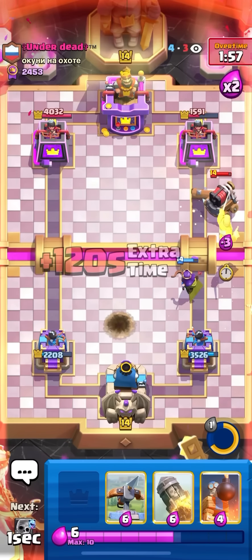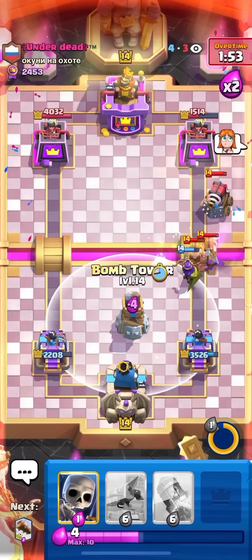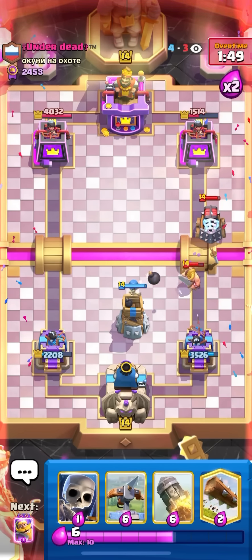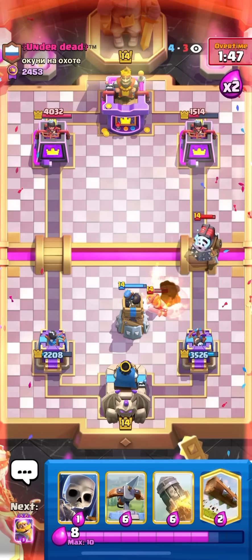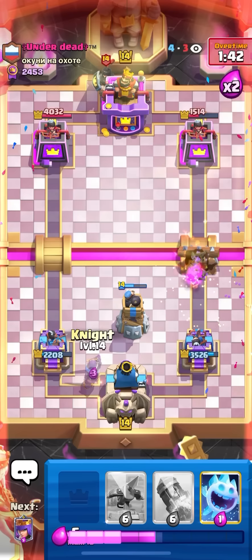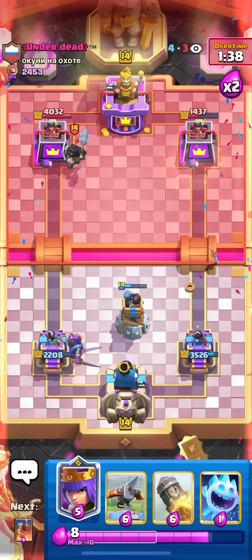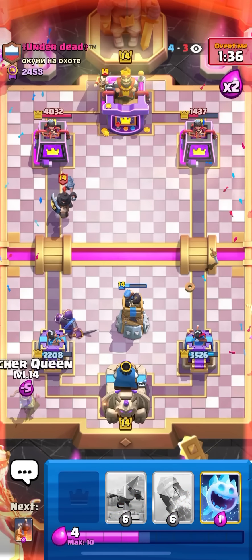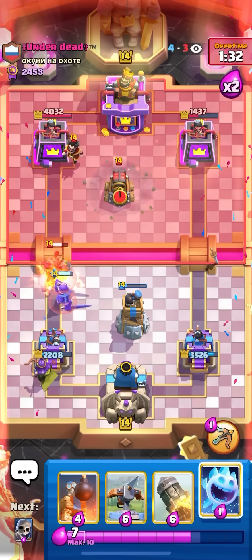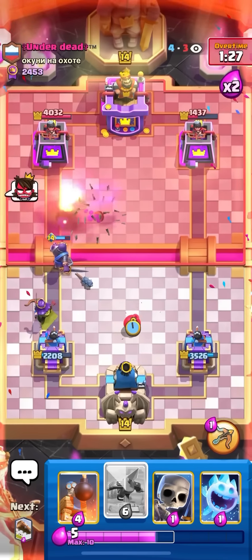Going to log over here, knight to keep the queen alive. Good — e-barbs. Going to pop my ability now... it didn't go off — that's annoying. That should take out the sparky, pretty good bomb tower. Dark prince in the back so I'm going to knight on the left lane. Can't even go right now because I've got the bomb tower down. Going to queen the back here. I could honestly just rocket on the tower and get away with it, but I'm going to rocket on the left side — good value on the rocket.